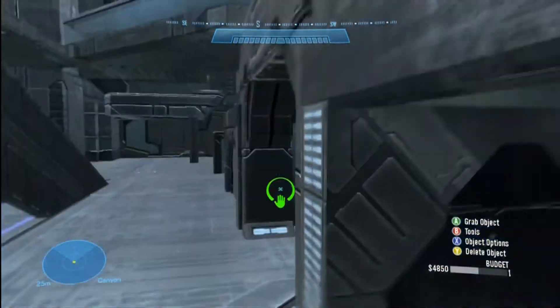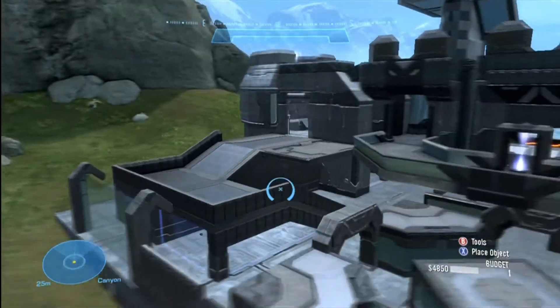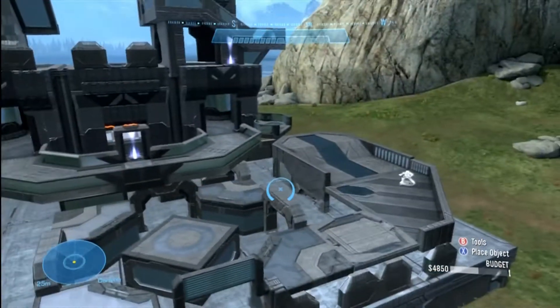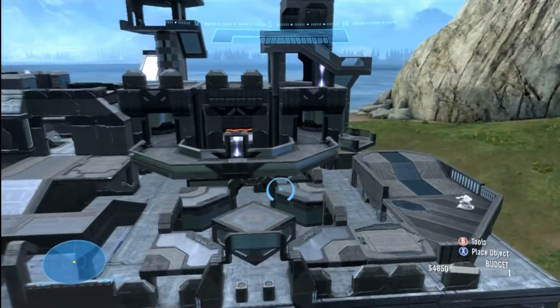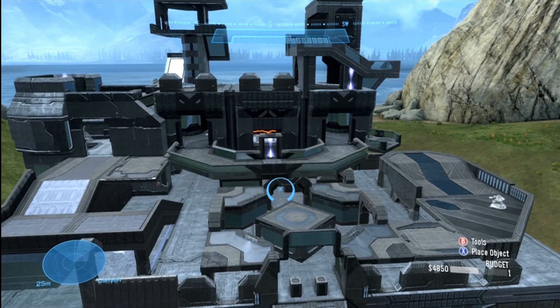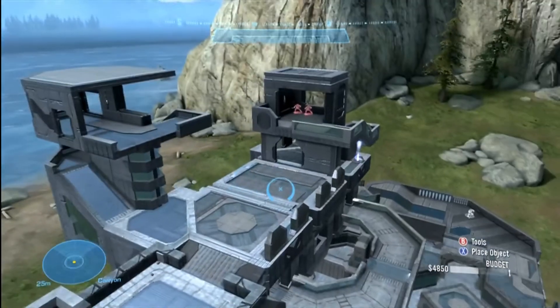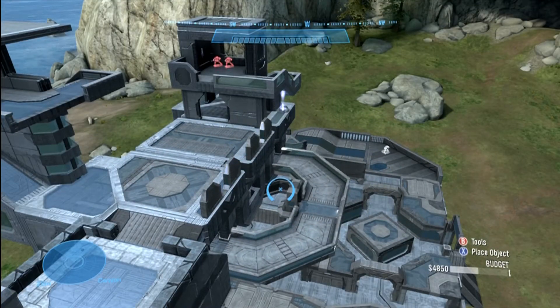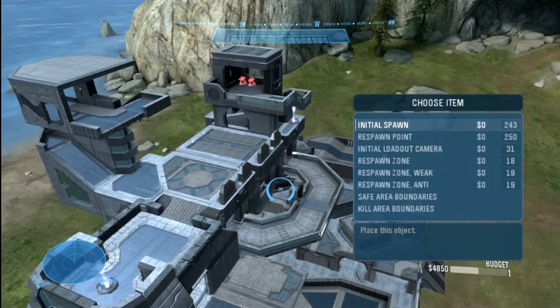I'll set up three free-for-all spawn points here. Keep them very far apart and not facing each other — you don't want players running into each other right when they spawn. Usually I set up a minimum of 16 to 20 initiations. With 16 players and 20 initiations, it's more random — the game randomly picks one so you're not always spawning in the same place.